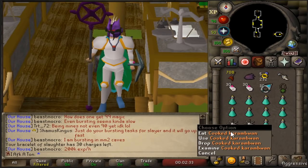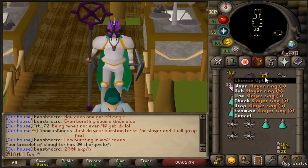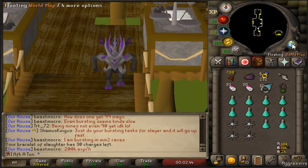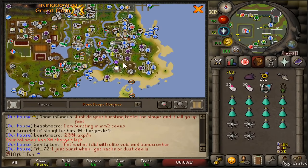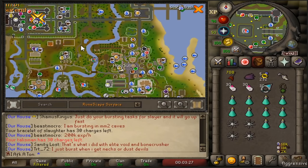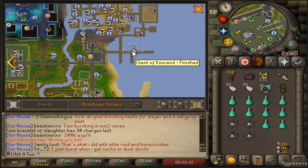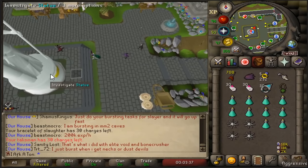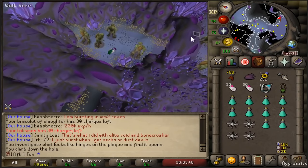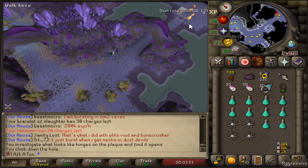I have 10 prayer potions and some cooked Karambwans — I don't really need them but emergency food is handy. I'm making my way to the Catacombs of Kourend via the Xeric's Talisman. To get there, there's a house teleport to the southeast, a Xeric's Talisman teleport, a Mythical Cape teleport, and a Kourend teleport. If you can't use any of those, travel by ship and run west. Once there, go down to the statue and head east, run past a couple of rooms of moss giants and continue southeast to find the first room of Dust Devils.